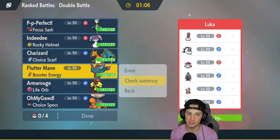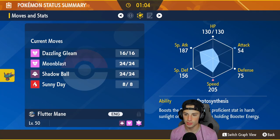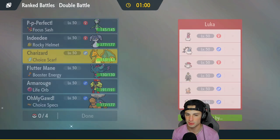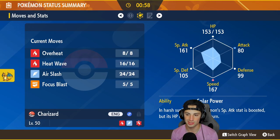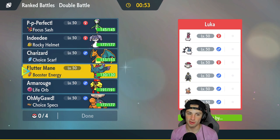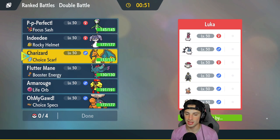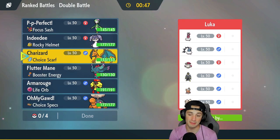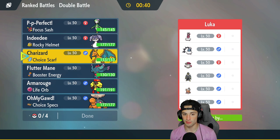I want to check the Flutter Mane speed versus Charizard speed real quick with Booster Energy. Booster Energy pops at 205 and Charizard's speed with Scarf should be around 167 — so Flutter Mane will outspeed. I could go Torkoal and Charizard, or Charizard and Flutter Mane. I'm scared of Urshifu — always a problem — but I think leading both Flutter Mane and Charizard could be really really good.